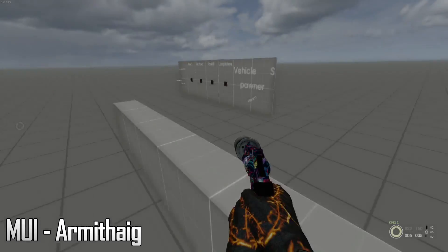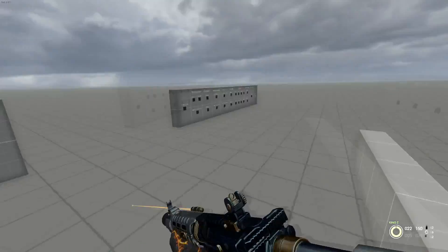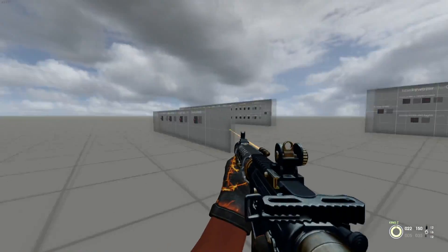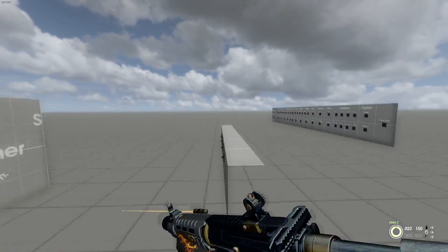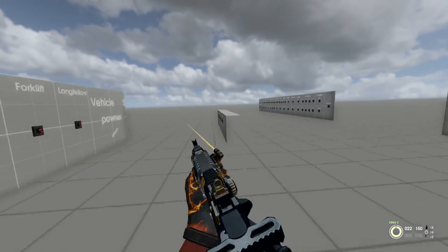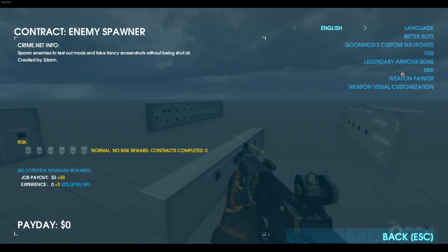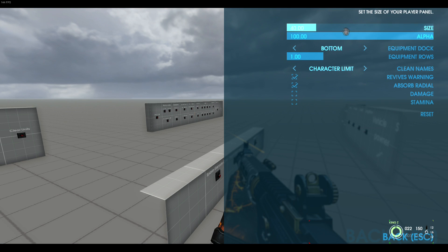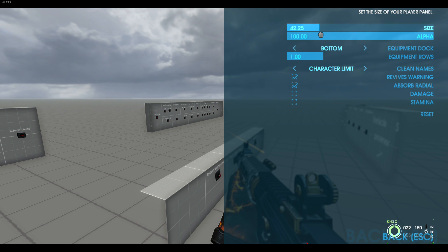Coming in at number one, last but not least, my go-to HUD: MUI. Been using this one for years, love it — very minimal, hence the name Minimalistic UI. People ask me all the time what HUD I use, and it's MUI, all the time. Been using it for years. It's got a good amount of customizations — obviously not as much as Wolf HUD because it is trying to be minimal. You can change the size of your player panel.